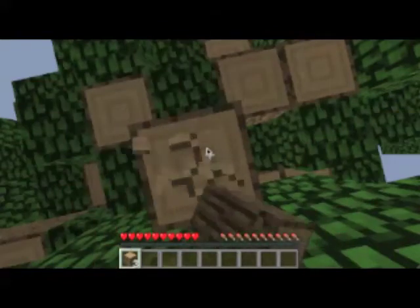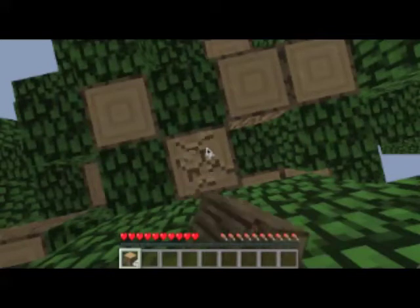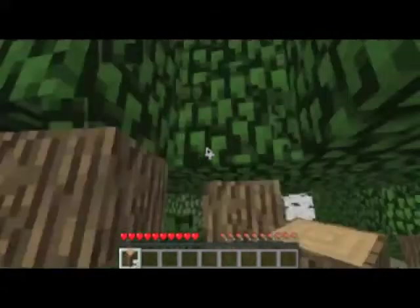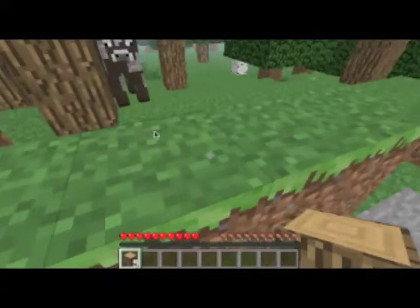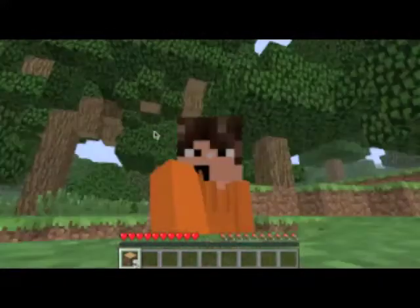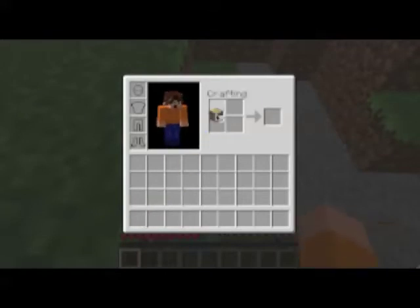You can punch wood — it's pretty easy. I do it in real life every day; it's my daily workout. Anyways, if you press E, that opens up your crafting table. My friend made this skin for me. If you see in the back, it has a slime. If you put the wood in the crafting table, it makes wooden planks.